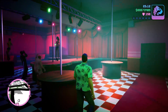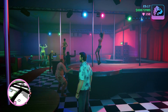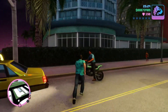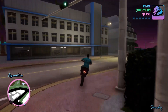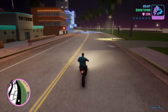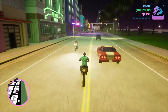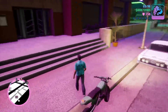In GTA 5, we have a lot of closed interiors such as your CEO office, auto shops, MC clubhouses, bunkers, Ellis car meet, nightclub, apartments, things like that. The reason why they make it so you can't just walk in without a loading screen is because we have custom interiors, or it could be that multiple people own the same apartment.